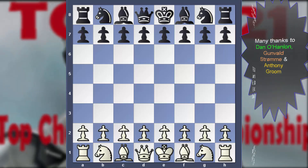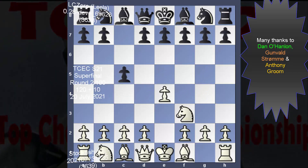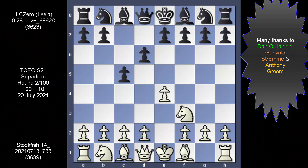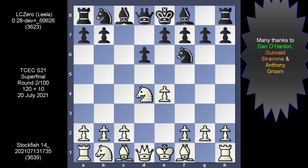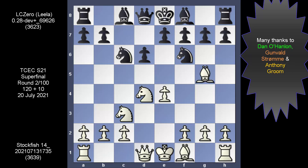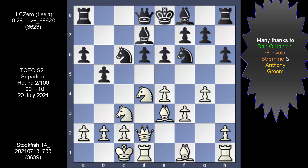Stockfish 14 with e4. We have the Sicilian. And with Nf3 and d6, the next moves are all standard: d4, takes, takes, Nf6, Nc3, Nc6, Bg5, e6, Qd2, a6, castles, Bd7, f3, h6, Be3, b5, g4. And now the knight moves to e5, and the engines are on their own.